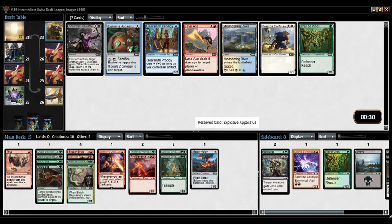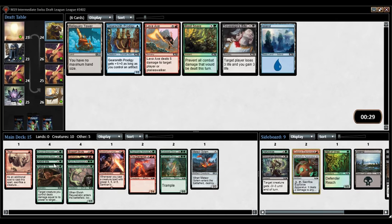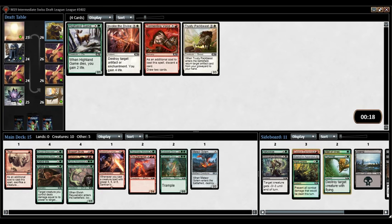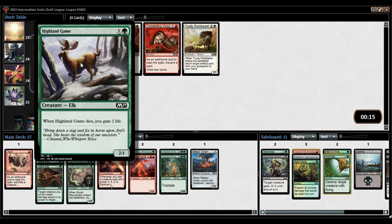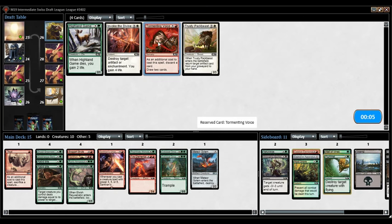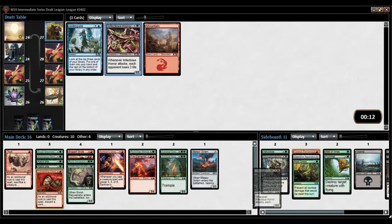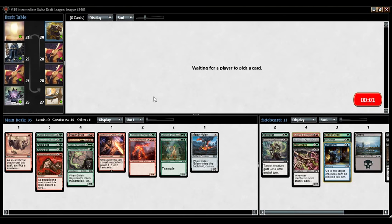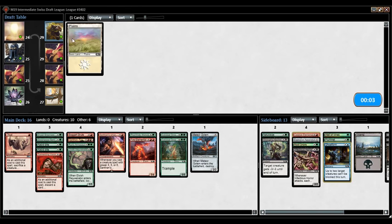I'll pick up Explosive Apparatus as a potential sideboard card. With double Rabid Bite I don't want to start Apparatus. I'll grab a foil for the collection. I like having a Plummet. Highland Game or Torment of Venom — I always like having Torment of Venom. Plus we can just build an all-Sarkhan deck. I'll pick up Torment of Venom here. So now we're looking at four ways to trigger Sarkhan's Unsealing. In Pack 3 if we can get at least two more and upgrade Fire Elemental to something better, I'll be happy.